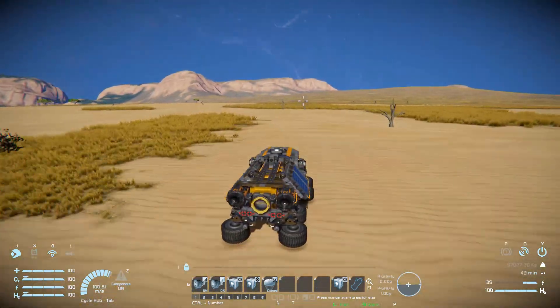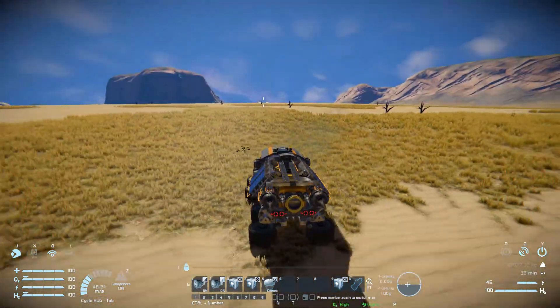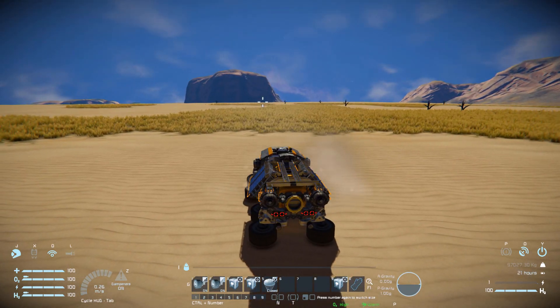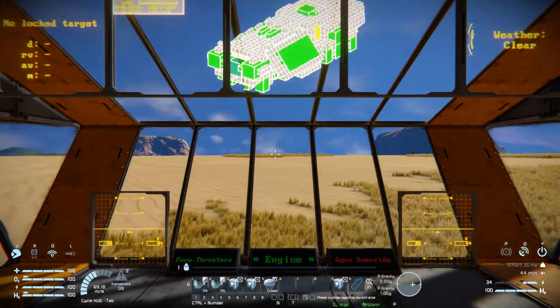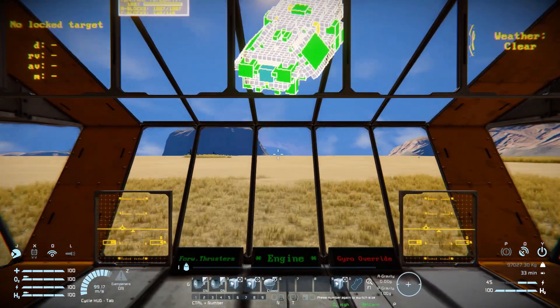Crossing the grass and spinning all the way around — it's just a fantastic design. I can't wait to see people use a large block rover and make it even bigger, because I'm sure that'll be even better. We can spin this all the way around with no issues whatsoever, until of course we run into a rock.